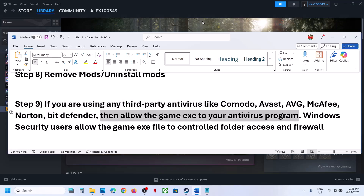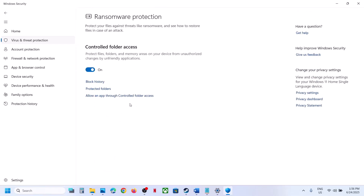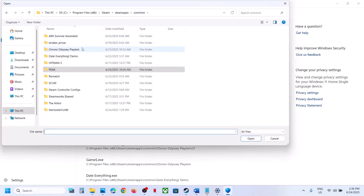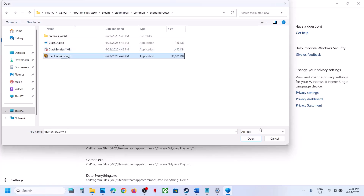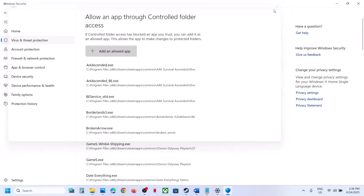If you are using Windows Security, open Windows Settings, go to Privacy and Security, then Windows Security, and click on Virus and Threat Protection. Scroll down and click on Manage Ransomware Protection, then click Allow an App Through Controlled Folder Access, click Yes. Click Add an Allowed App, click Browse Apps, go to the game installation folder, and select the game exe file. Click Open. If there are multiple exe files, make sure to allow all of them.